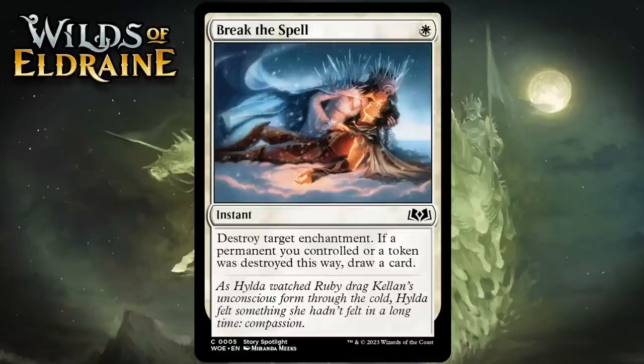Next up it's Break the Spell, which for 1 white is a common instant. It says destroy target enchantment. If a permanent you controlled or a token was destroyed this way, draw a card. This is probably something you can main deck in this set — there are a lot of enchantments, including roll tokens. Destroying tokens normally wouldn't be great, but drawing a card makes the effect much better. There are also synergies in the format for putting enchantments in the graveyard. I'm giving it a C.